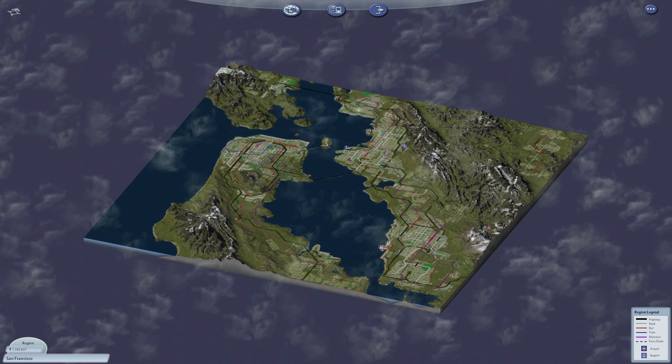I also thought it would be useful to quickly show you the transport map before we start. The red lines of course being the rail network. We're going to work down the right side of the region from the top, maybe leave it there and see how long that takes us. So without any further ado, let's begin.